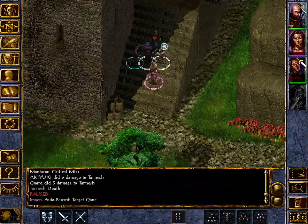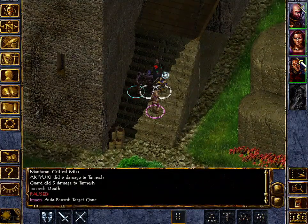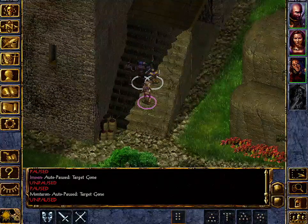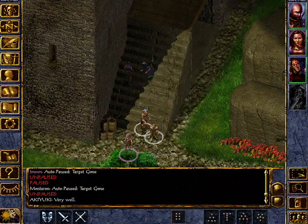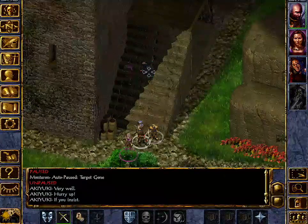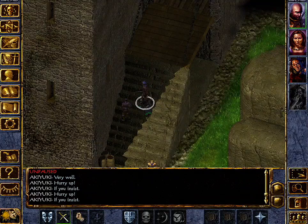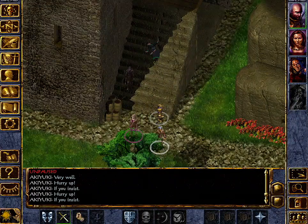You can also use the party button in the bottom right to select everyone at once, touch the sword icon, and touch the enemy to direct them all to attack. When everything is set up, hit the unpause button in the lower left. There goes the battle — and the game is paused again because the enemy has been killed. It says 'target is gone' for the female character. I'll move the party and check for loot — there's nothing to pick up here.